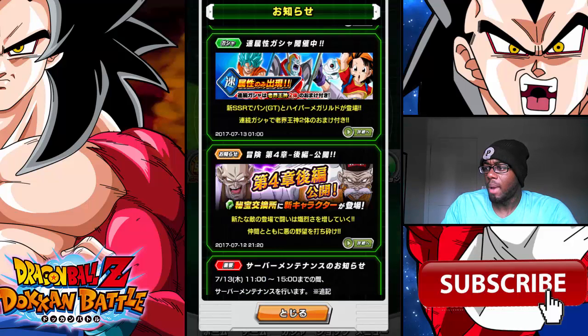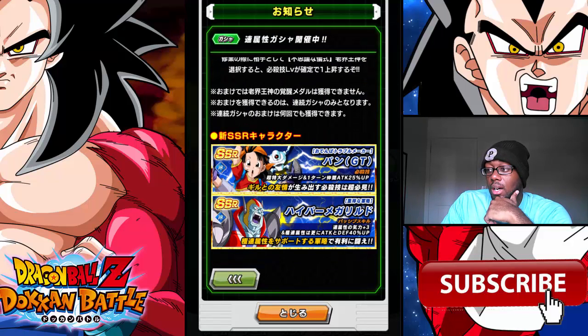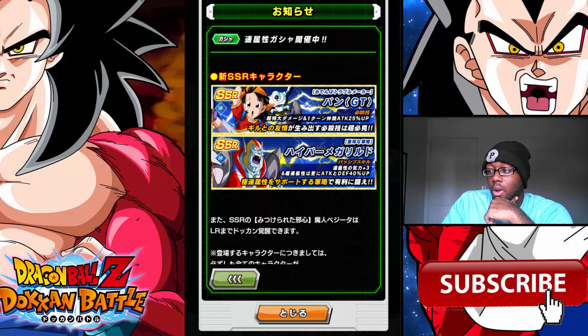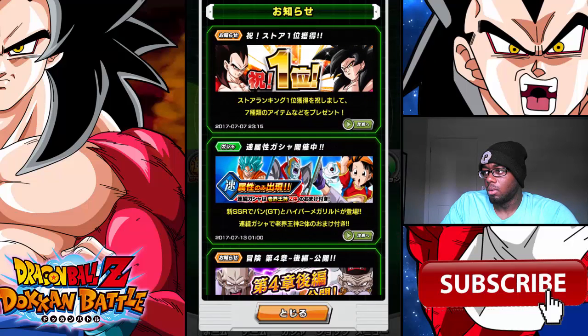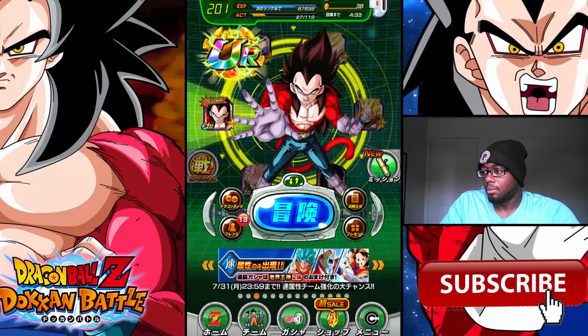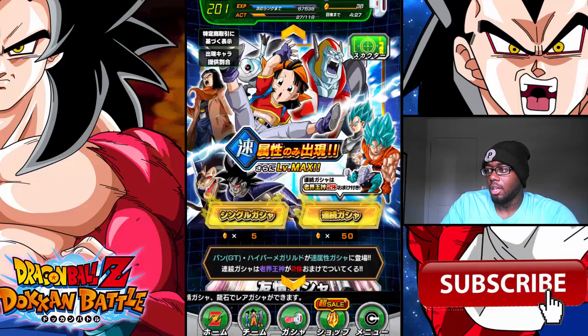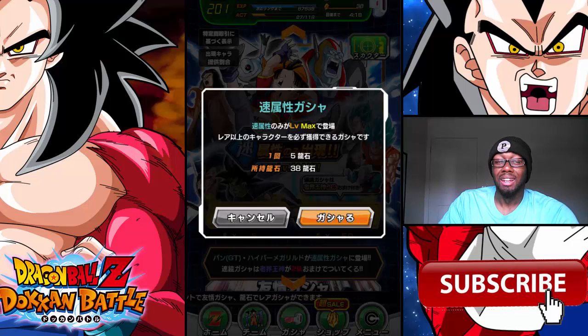Looking at this Pan banner up here — I didn't even realize this GT Pan was here. I don't really care about her because I don't have an extreme AGL team, but she's actually pretty good. I may do a yolo on that as well. Right now I'm still grinding out this event because I need five more Gohan medals to Dokkan awaken my Super Saiyan 2 AGL Goku and Gohan. After that, I'm going into save mode, but I'll do one yolo to see if I can get lucky and pull Pan.